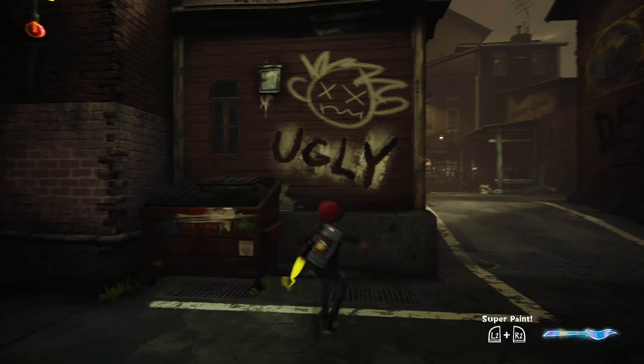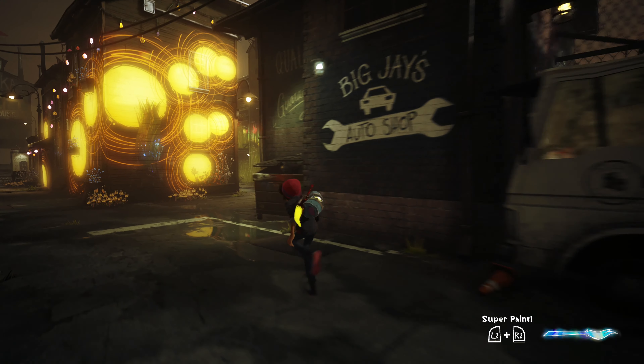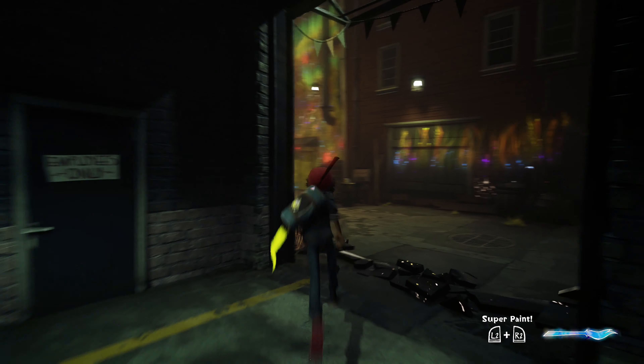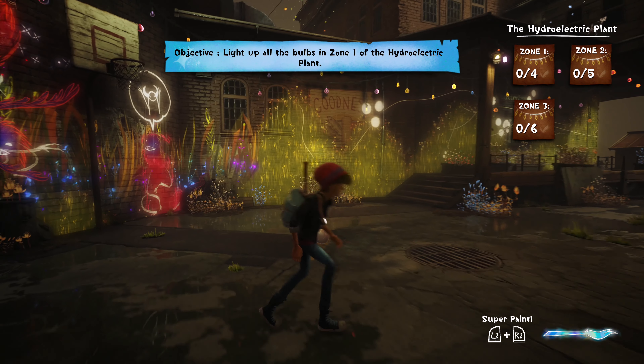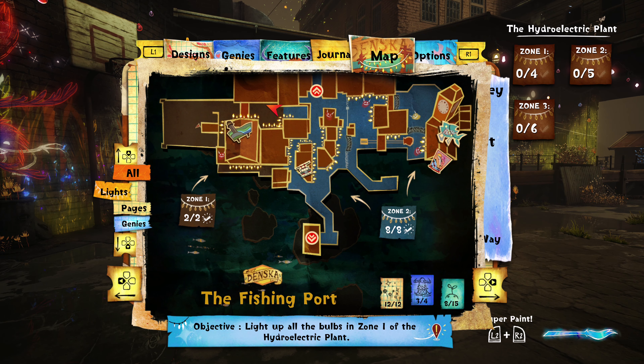I want to show you a trophy here. This is for doing a high five with your genie after shooting a basketball. What we're going to do is go over to the auto shop here — you may have seen the basketball mini-game earlier — but now you've got to do it and get a high five from your genie. Make sure you have a genie over here; call one if you don't have one.